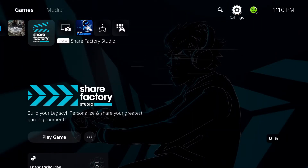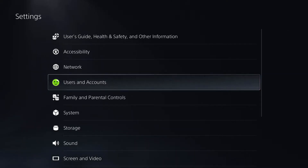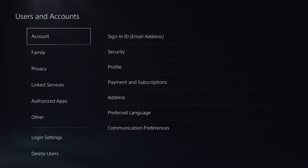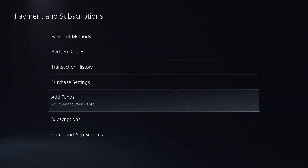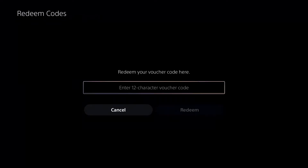The first thing you're going to want to do is head on over to the settings cogwheel in the top right corner. From here, we're going to select Users and Accounts. We're going to select Account once this loads, and we're going to go to Payment and Subscription. This is where you can add funds if you'd like, and this is also where you can redeem voucher codes for games, subscriptions, or funds for your wallet.